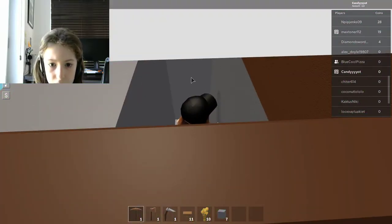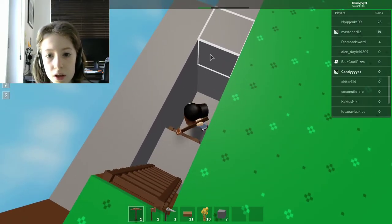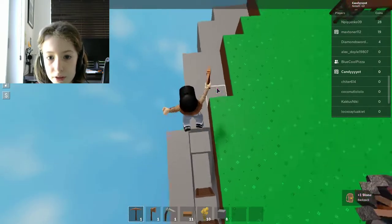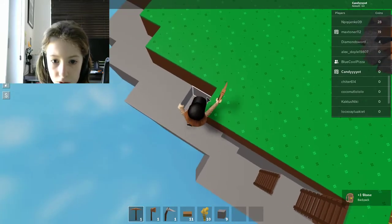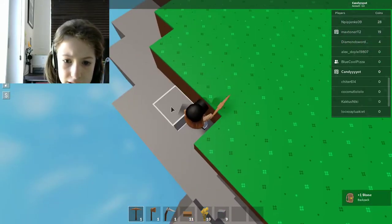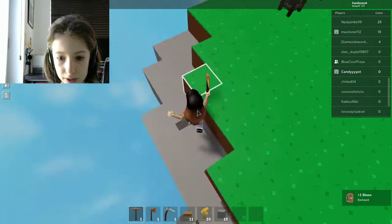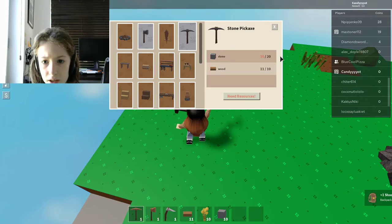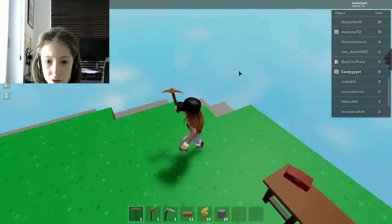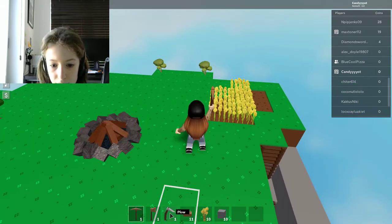We're going to go down here and do some stone searching — going into this area because it looks cool. I wonder how you get iron — do you have to dig so deep under your island without falling out? My wheat's grown so I'm going to plow that.